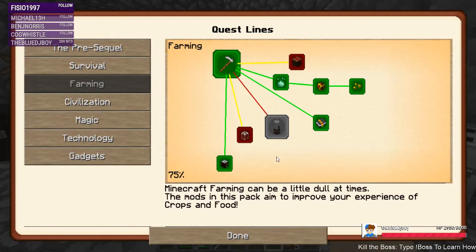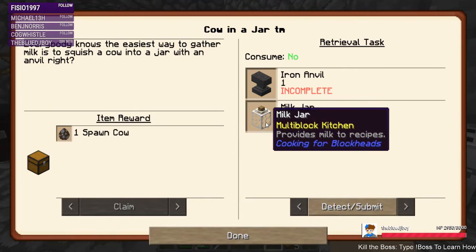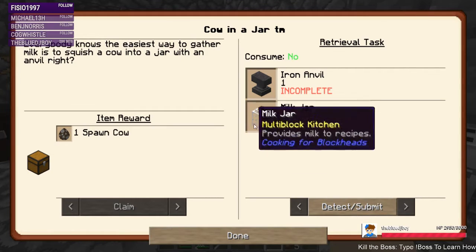What did we have in here? Yeah, the cow in the jar. Everybody knows the easiest way to gather milk is to squish a cow in a jar with an anvil. We still need to get a milk jar, which means we need to find a cow to begin with.